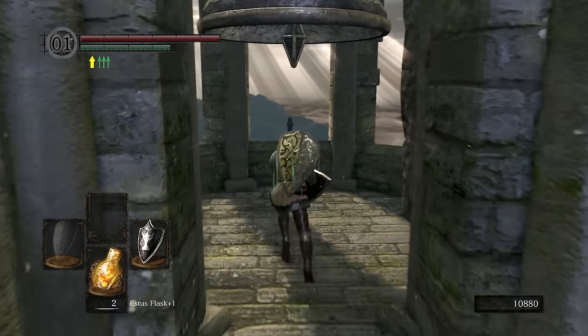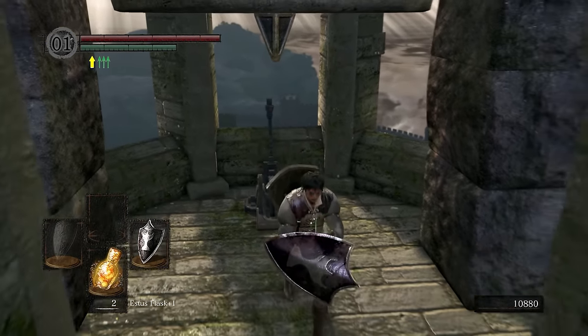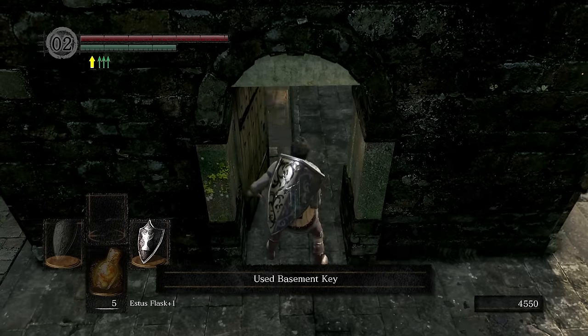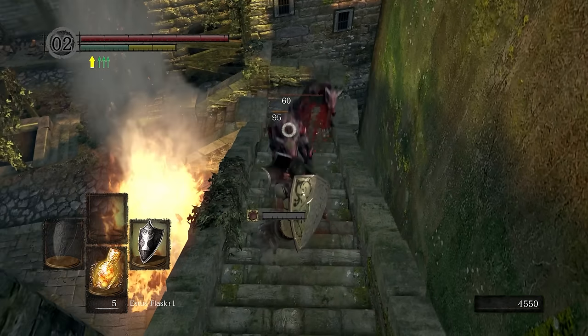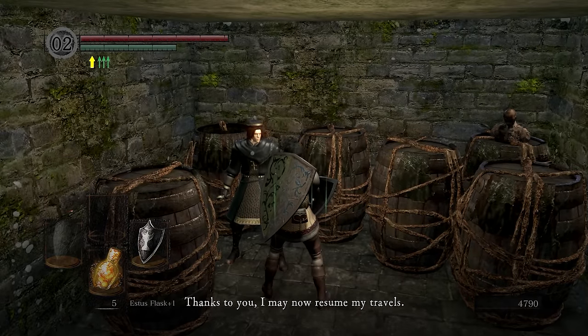With the Gargoyles out of the way, it's time to work our way to Blighttown. But first, let's take care of a few things. Grab the residence key from the undead merchant and make your way down to the lower burg. The dogs aren't too bad here — just wait for them to attack, block it, and punish them. Rescue Griggs; we'll be needing some items off of him.